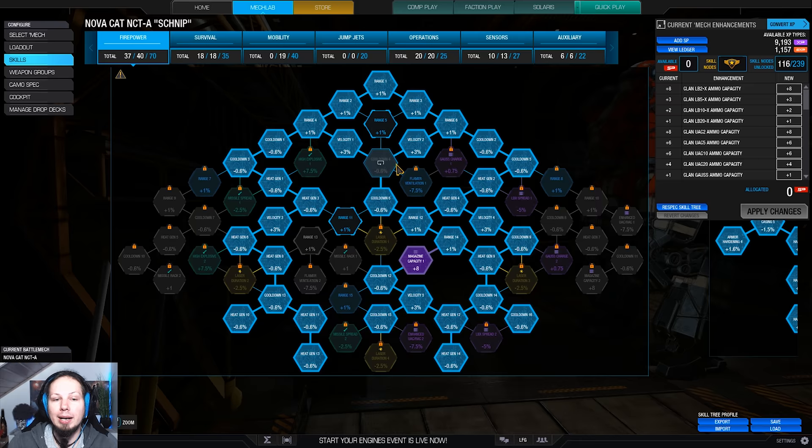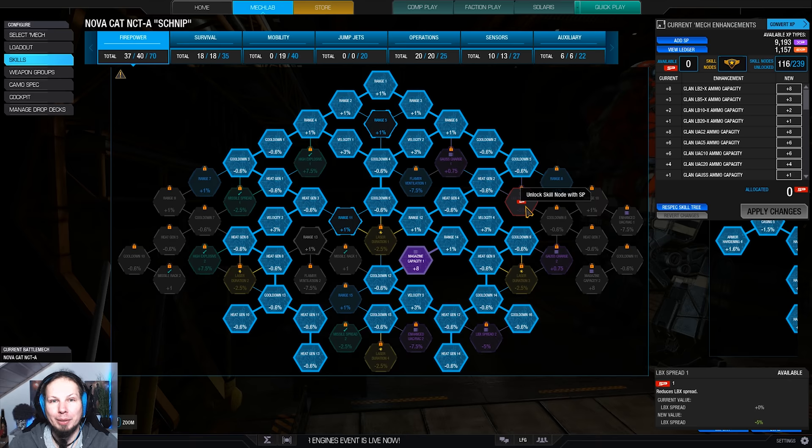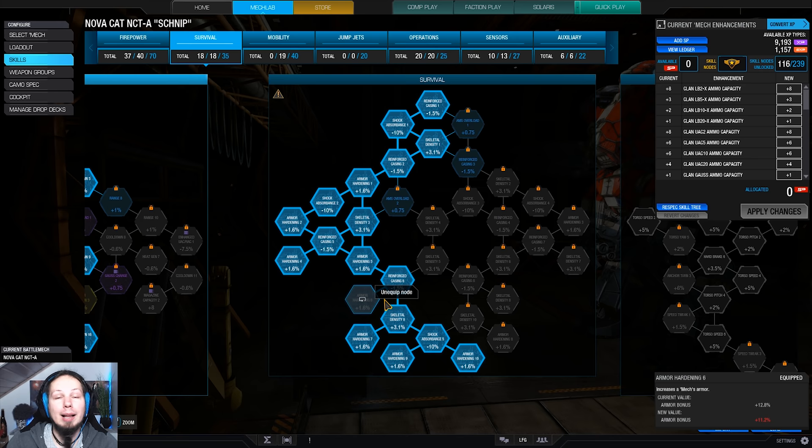I also went for a lot of cooldown and heat gen, mainly for the PPCs, and we have one point of magazine capacity. If you are wondering why I'm not taking the LBX spread nodes — LB2s don't spread that much, so we don't necessarily need them. Instead we are going for a lot of velocity, cooldown, and heat gen. We have a bit of survivability here mainly because sometimes you end up in a brawling situation. Then you can shoot with your LB2s like crazy — it is a very nice cold DPS weapon system, but it requires you to face down the enemy.